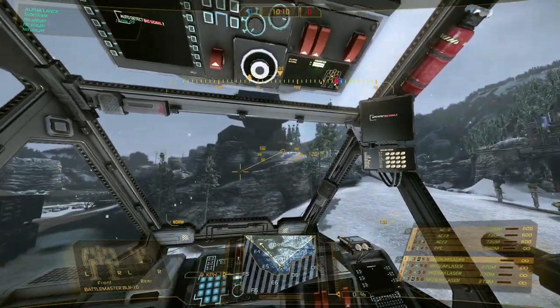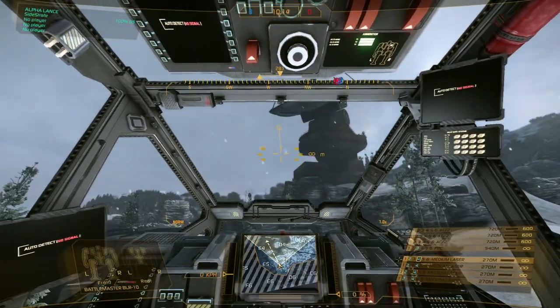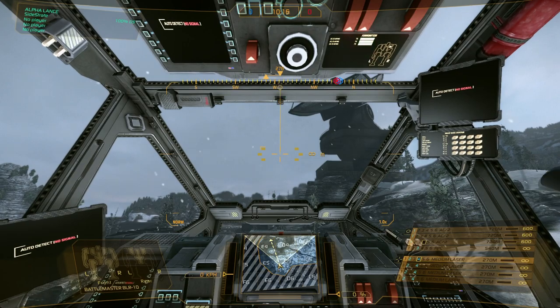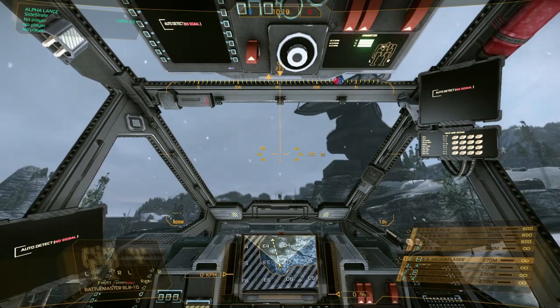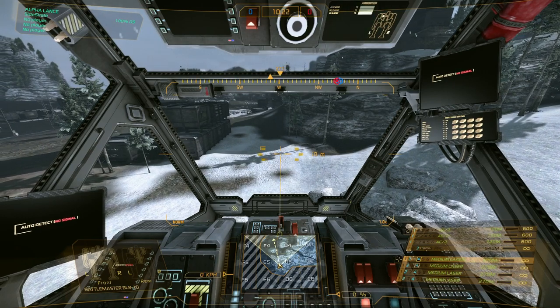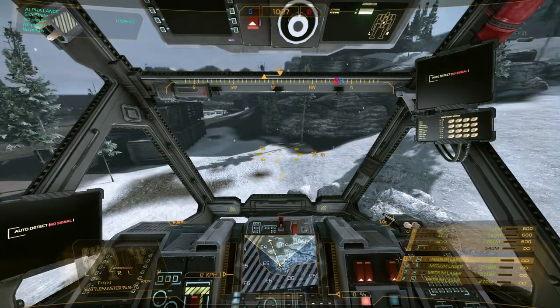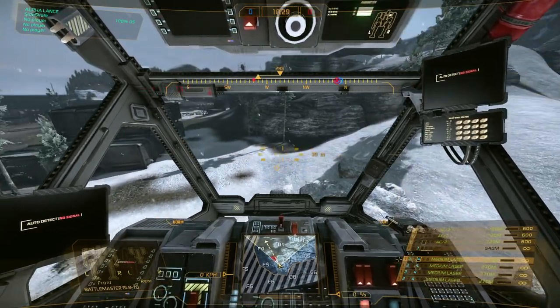For example, if I have a target further above — whereas I can push the cockpit this high — my arms are still able to look up. And the same goes for if I need to aim down. Perhaps I'm on a mountain and I've got a target below me. My torso-mounted weapons aren't going to be able to hit, but my arm-mounted systems still can.